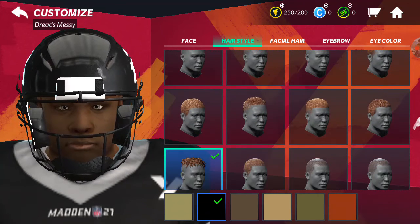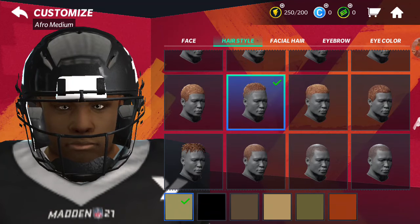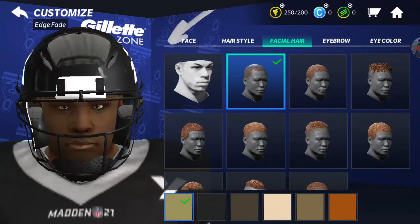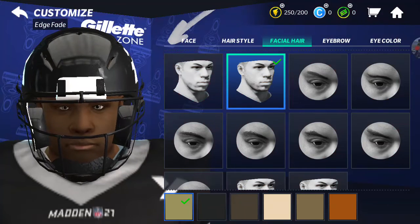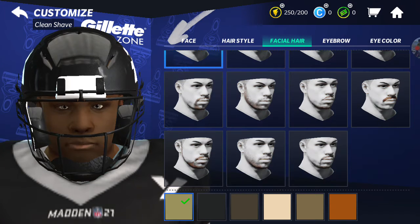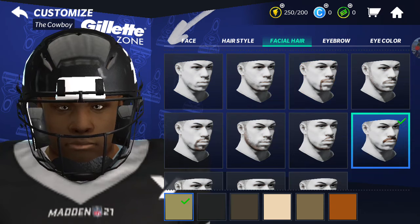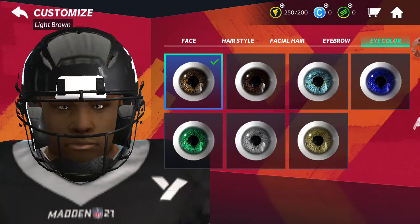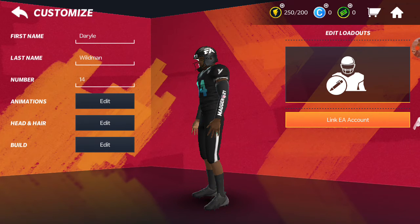This is basically your own Madden My Player. They put on this hairstyle — I don't know why I can't take off the helmet. Facial hair. Eyebrows — let me go back to facial hair, there we go. Yeah, this goes crazy. I'm going to leave it here. Eyebrows — I'm going to leave that eye color brown. Yes sir. This is crazy.